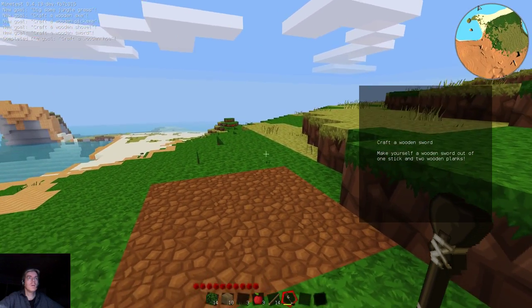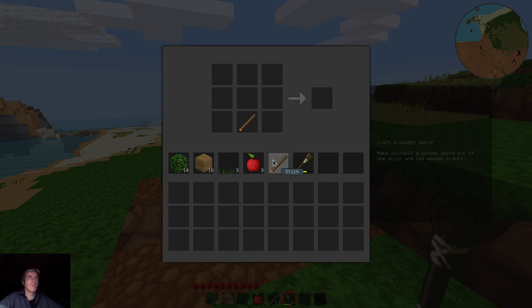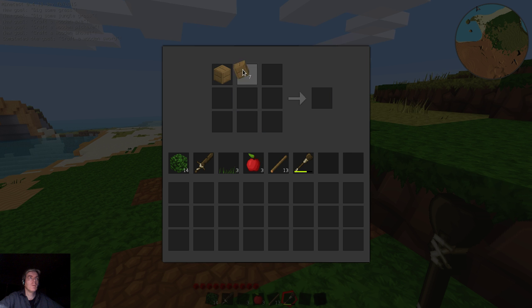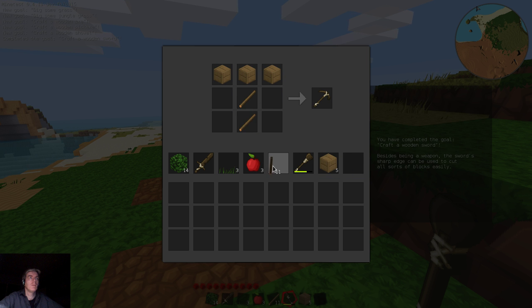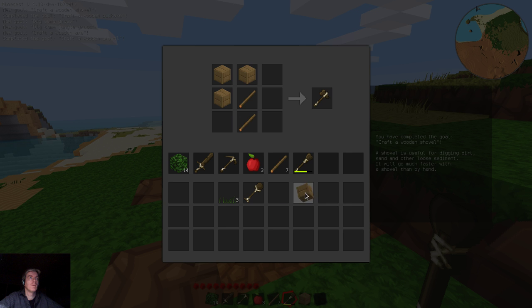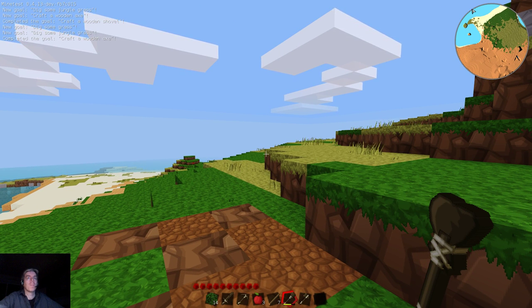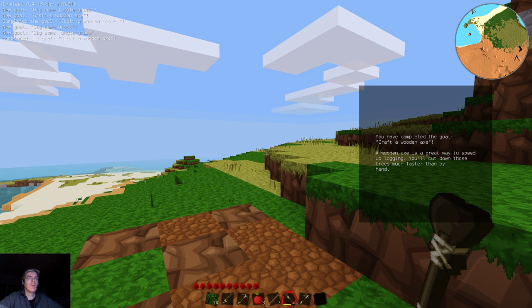It says craft a wooden sword. Let's do that. It's probably going to ask us to make a bunch of things, so might as well make them now to get through all of these. Pickaxe, shovel, and wooden axe. We've got the basic tools.